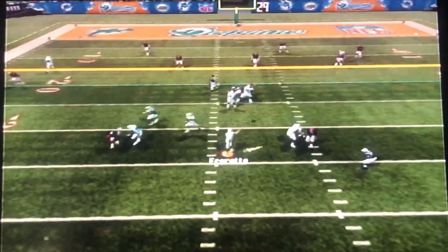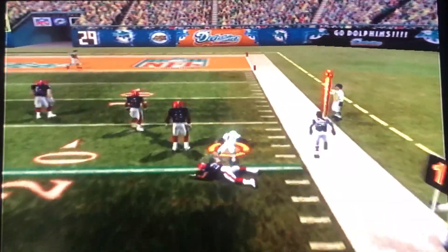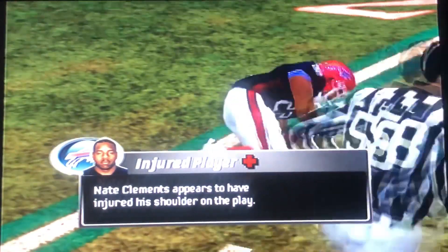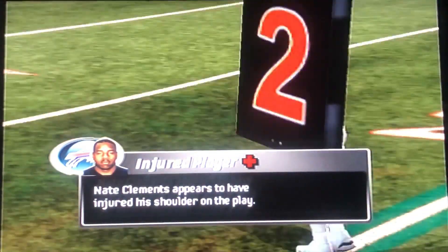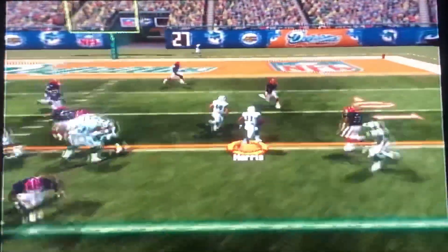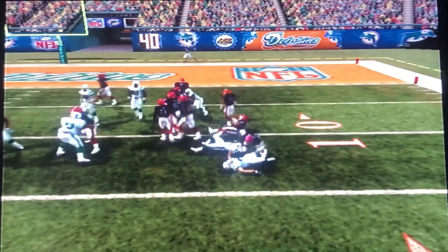Farat looking to throw again. McMichael's open in the flat, we're going to get it to him, he gets upfield - that's about a 6-7 yard gain. And Nate Clements is hurt, he hurt his shoulder making that tackle, so he's going to have to go out. Second down and 4, hand off to Sammy Morris - that's going to be a first down. Violates the strong safety, we're inside the 10.